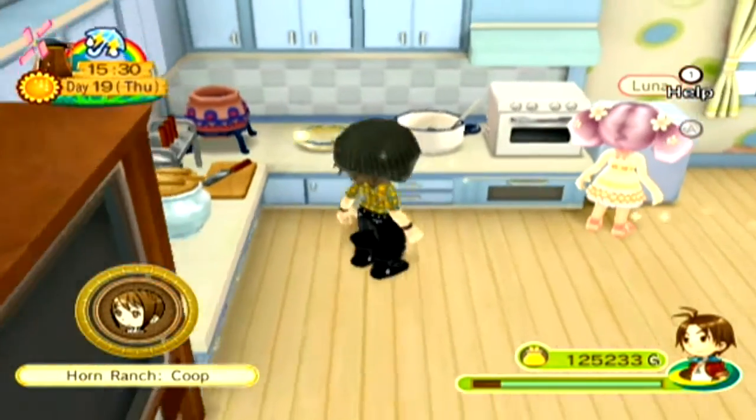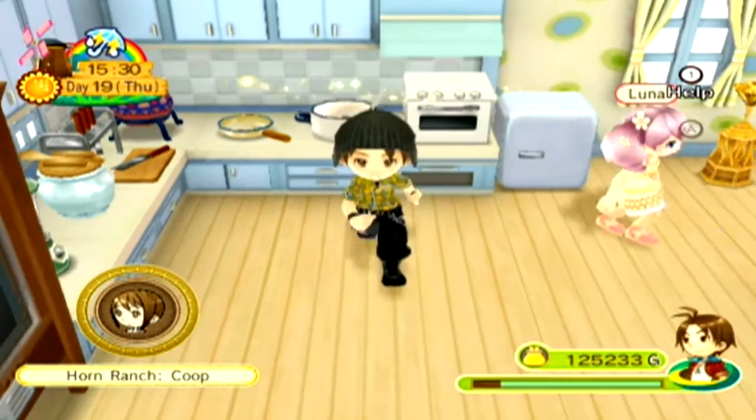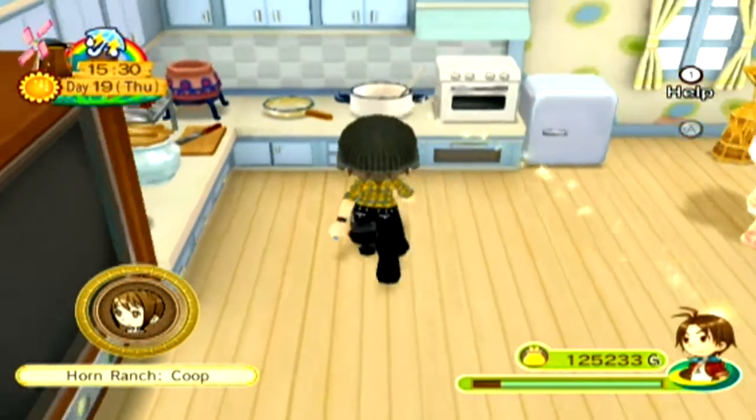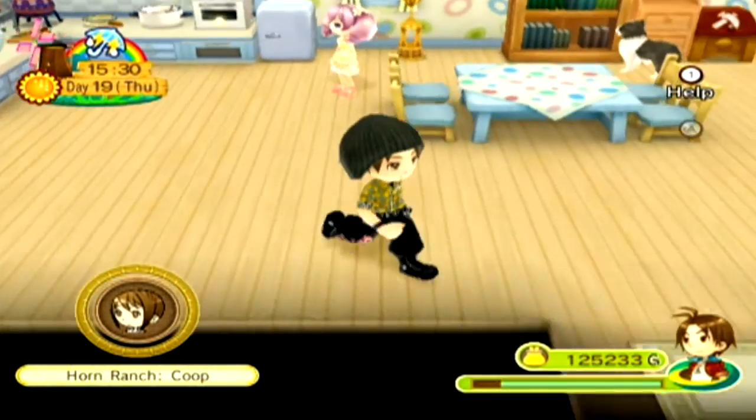So what you're going to need for this is a pot and knife set, and also a mayonnaise maker. All these items can be bought at the general store. The pot is two thousand gold, the knife set is one thousand five hundred gold, and the mayonnaise maker is three thousand gold.